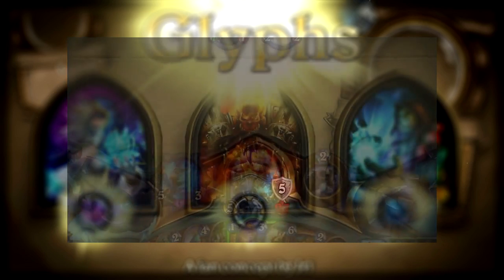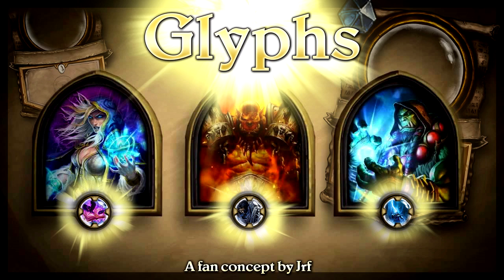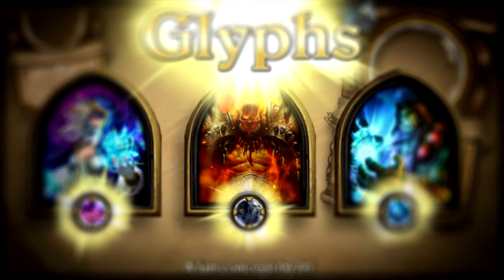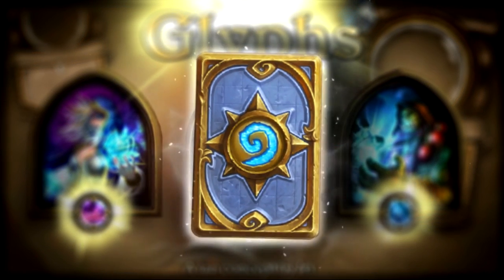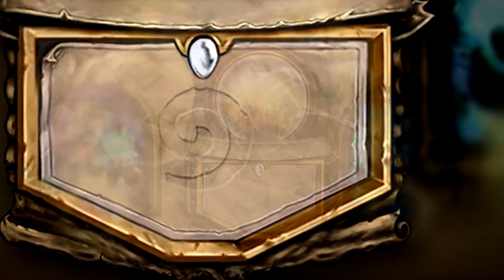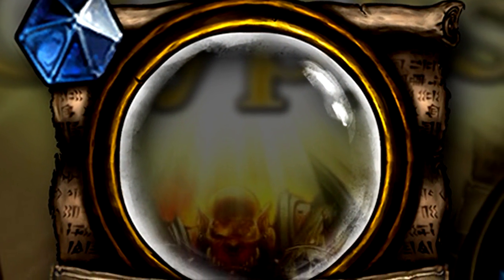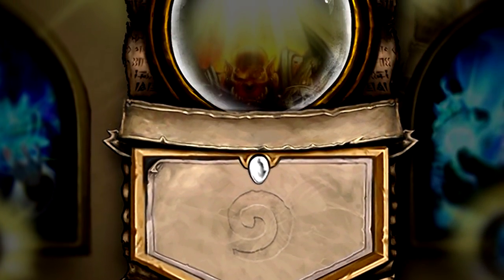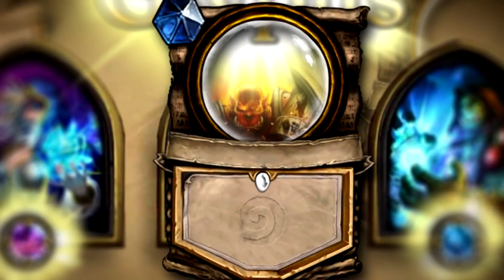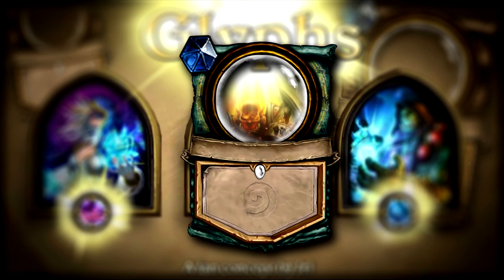And that's what inspired me to create my own card type, the glyph card. Here's what the card itself looks like. Much like the glyphs from World of Warcraft, it looks kind of like a scroll and the art is surrounded by a glass socket. I'm really happy with the result — I think it turned out great. And of course there are nine different iterations of the glyph card, one for each class in the game.